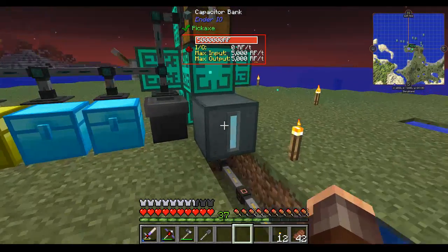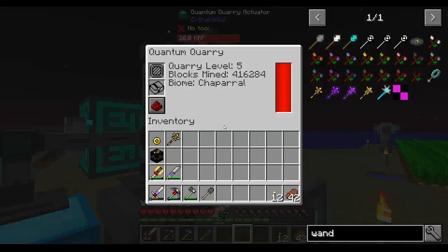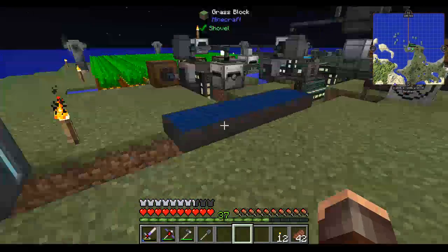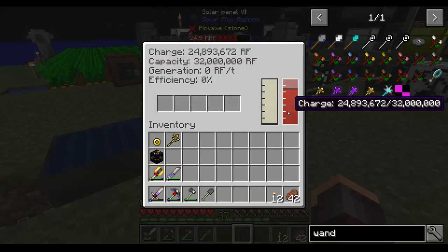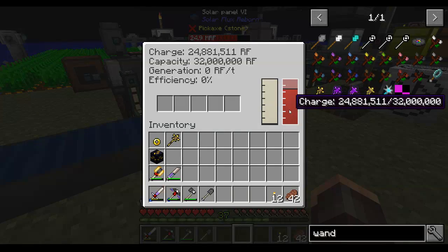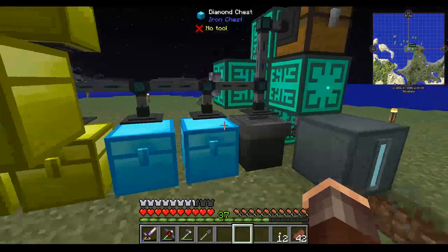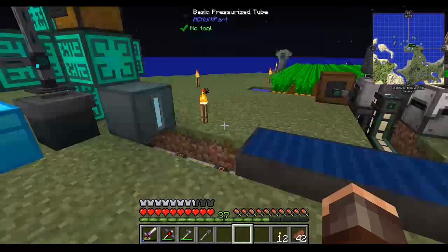I've disconnected that, and I've also upgraded the capacitor bank from basic up to a standard, so it now holds five million RF. It's got an input and output, and this thing can actually keep up with it now - as you can see we're not having a power loss. That's only because of the solar panels here, which do actually have an internal charge as well. I didn't realize that - they last overnight too, which is a point in their favor.